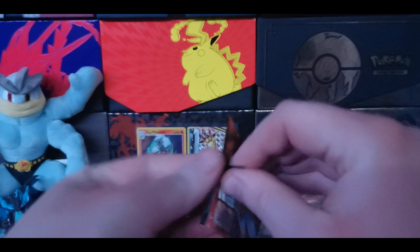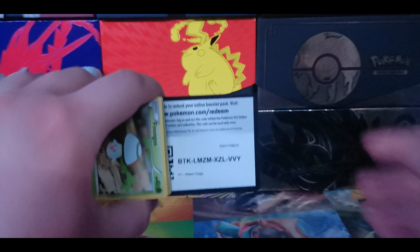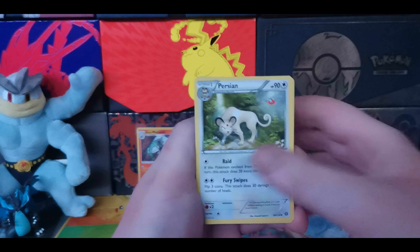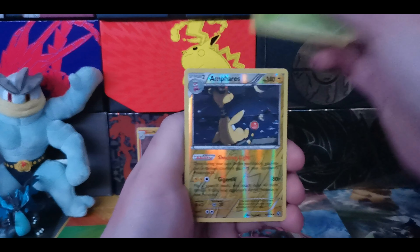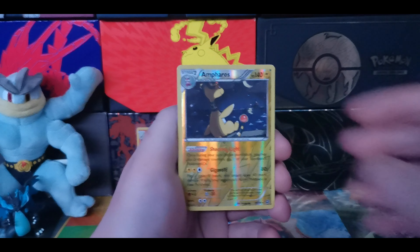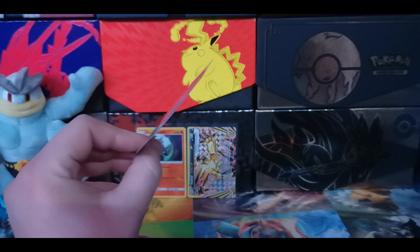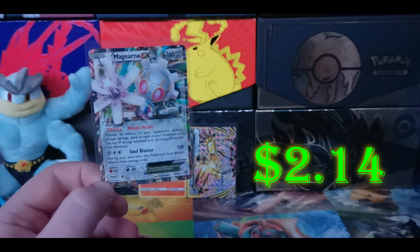Steam Siege up next. Another Yveltal pack - that pack just fell apart in my palms. We have a code card with three to the front. We got Ninja Boy, Rapidash, Persian, Fungus, Nidoran, Oshawott, Pawniard, Tangela, Reverse Holo Ampharos - I believe that is a rare. And we have a Magearna EX! Wow, that is crazy you guys. A slight bend to the card here, not a big fan of that, but we do have an EX card. Very nice - Magearna, the robot bunny Pokemon.